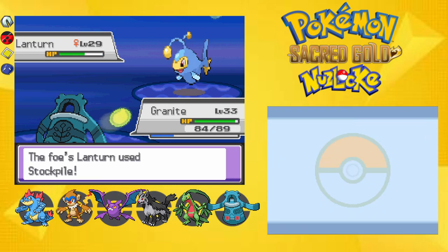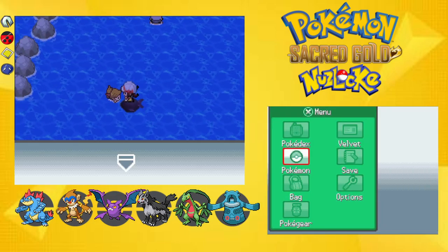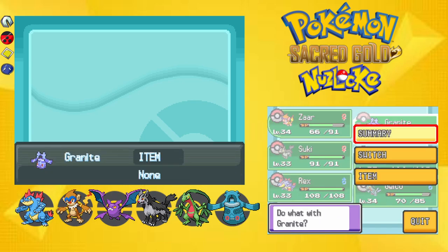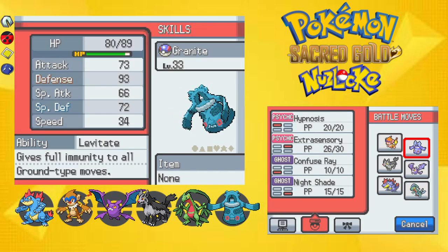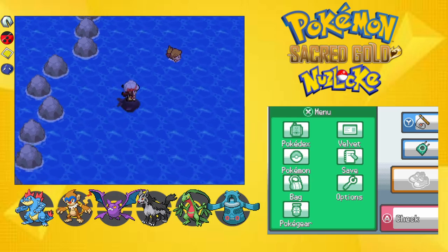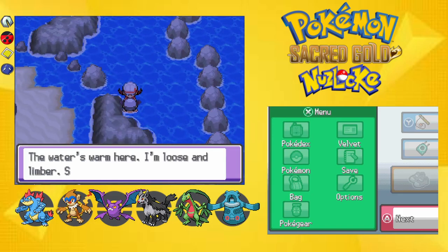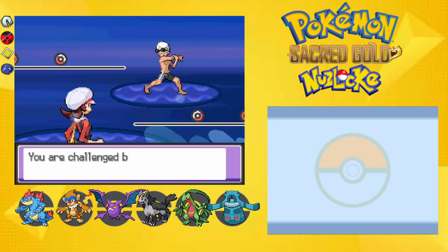Just kill this thing real quick — it didn't do anything. Bronzong, what are your stats? If you had Iron Head or Zen Headbutt you wouldn't even be that bad right now, but it's just the fact that you have Extrasensory when Special Attack is one of your worst stats. I have two Repels, I'll use them, though I probably still won't be able to run from level 30-33 encounters. People keep saying the water's warm here — that's a weird thing to say.